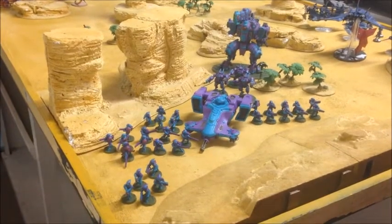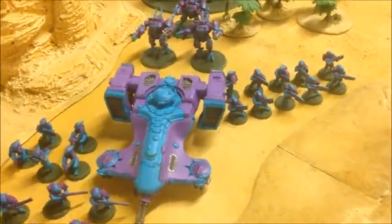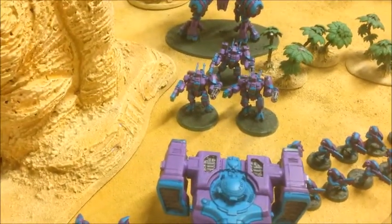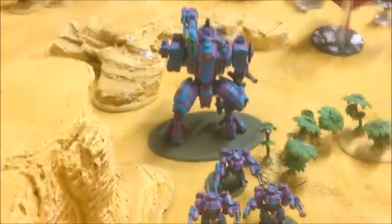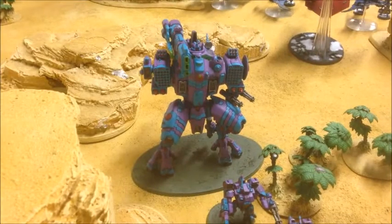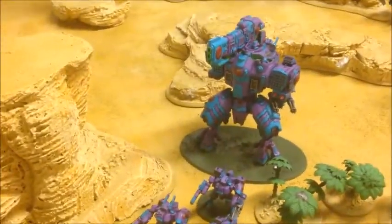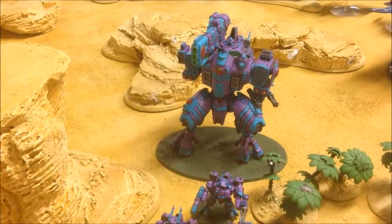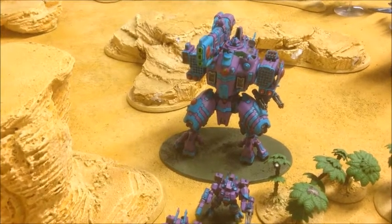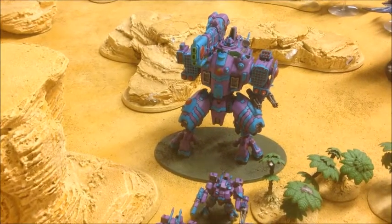Rob's Tau are led by his Fireblade with a unit of Fire Warriors, two units of Pathfinders, and Breachers in the Devilfish. He's got the Crisis team back with Burst Cannons and Fusion Blasters, and the big addition this month is the Storm Surge — an enormous gun, a load of missiles, and generally looking to destroy everything. I'm teaming up with Rob tonight and I'm going to need all the firepower I can get against those Flyrants and that Knight.